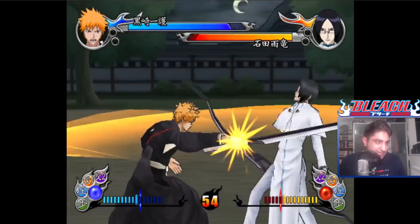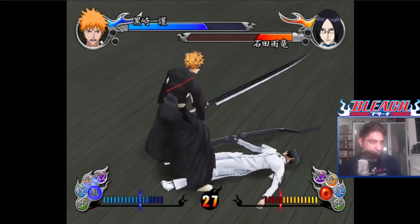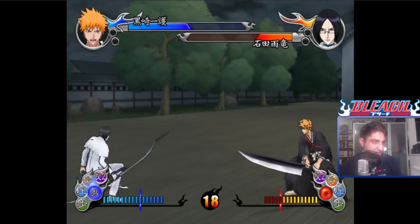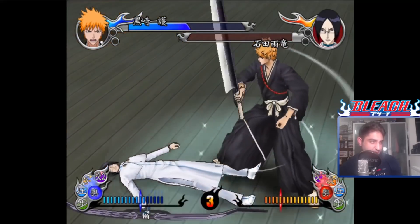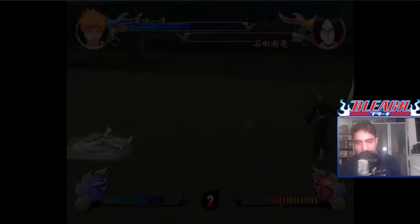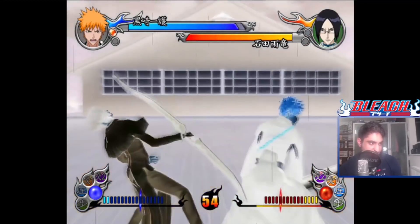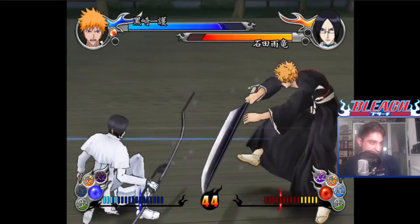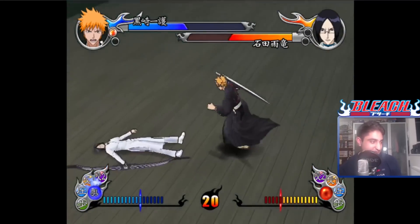Uryuu is fairly annoying in this game because he just spams his arrows. I was concerned initially that this game appears to be pretty slow, but I think once you get the hang of the controls, it's not all that bad. You can sidestep, there are two buttons for attack, and you can block and charge your Reiatsu. If you charge your Reiatsu and your enemy comes into the line of it, it activates a mode called Slow Mode, which slows down the opponent's actions and allows you to beat on them. It is an enjoyable game.